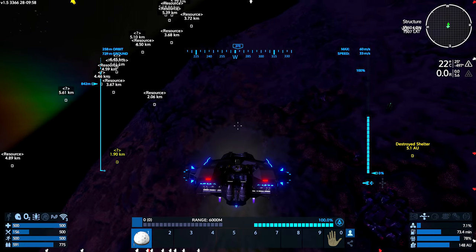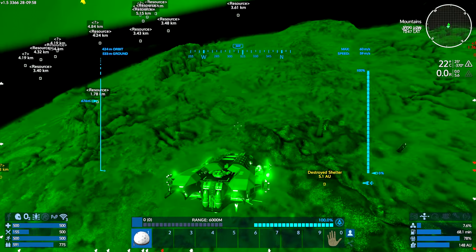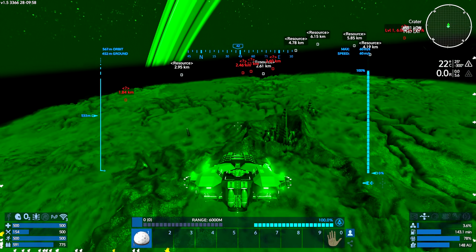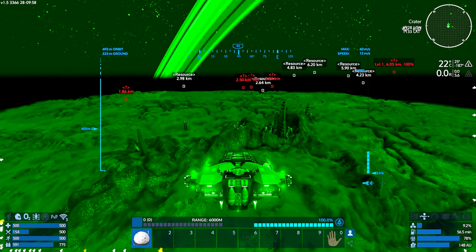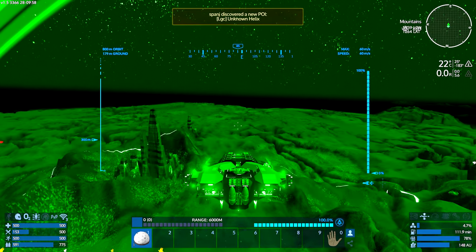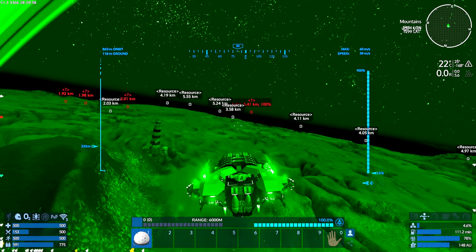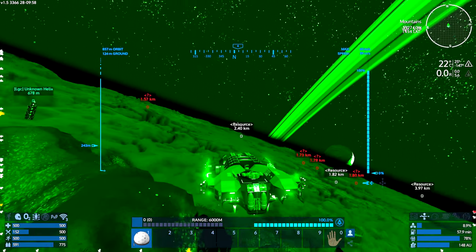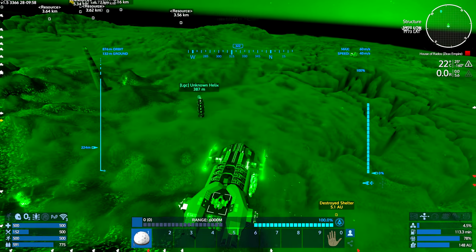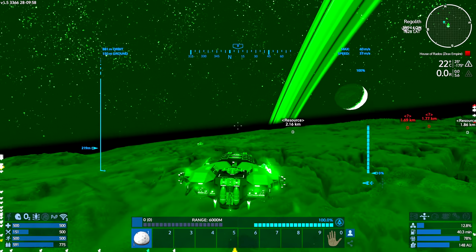That is very similar to what we find on the legacy homeworld — the sort of towers and the ground and stuff. Unknown helix. Yeah, that is a legacy city. Don't know if you remember — if you've never seen the legacy homeworld, that entire planet is covered in things like that. Unknown helix — it's not one that shoots back, I don't think. It's not a charged helix. Yeah, there's a lot of Xerox presence as well it would seem.